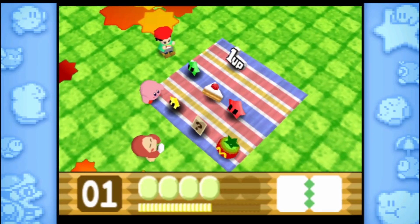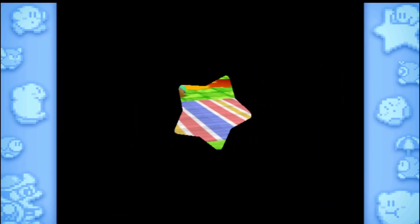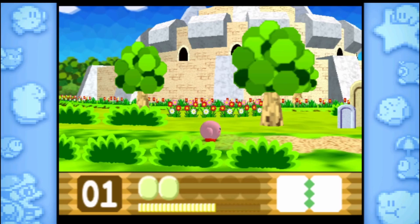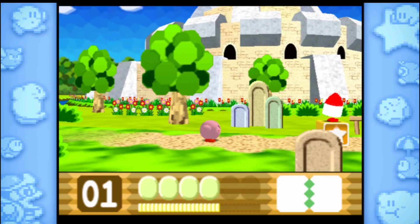I'm gonna try getting that card again. I got the star. Rip. Rip. Alright. Next one. This is the castle. As you can see, the allies kind of join in as we go on. It's a nice touch. We have bomb ability.